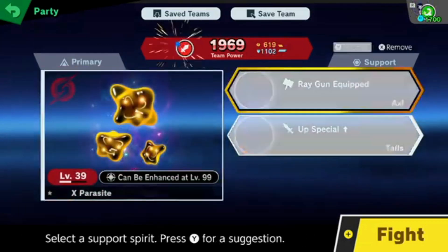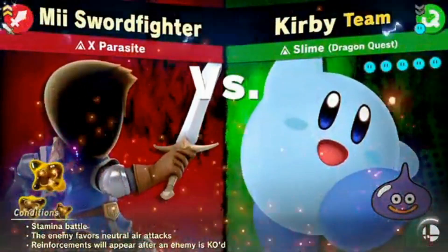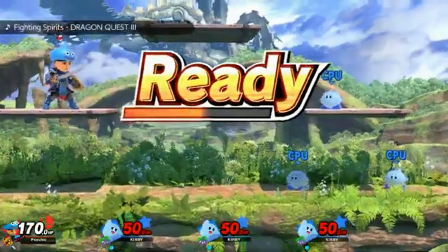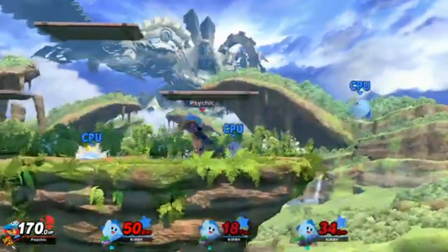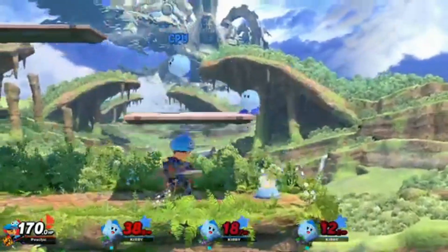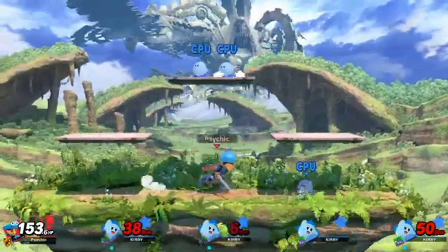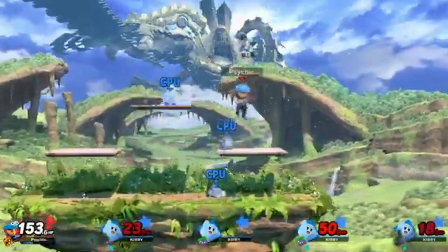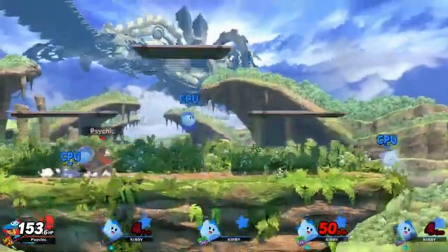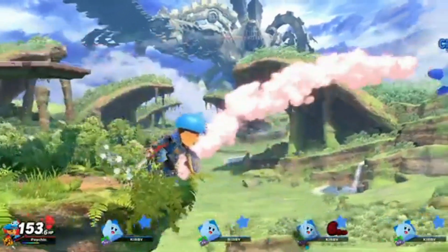This one shouldn't be too terribly difficult. Let's do stamina up, stamina up, just in case. So, X Parasite versus the Slime from Dragon Quest. I want to say something about the Enhanceable Spirits, because Slime is one of them. With battles containing spirits that can be enhanced, I will show them at the end of the battle — not at the beginning, because that would spoil what it turns into.